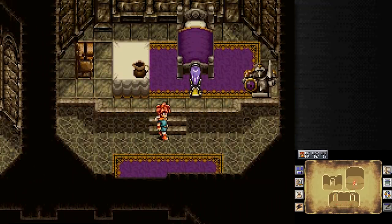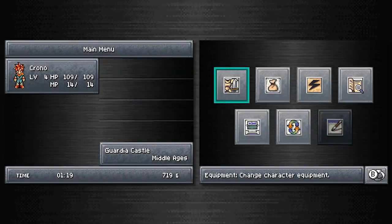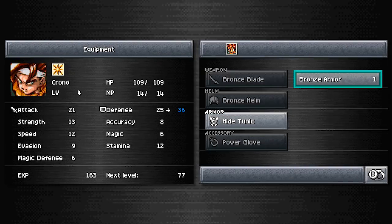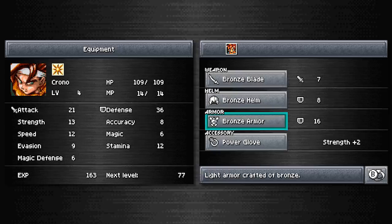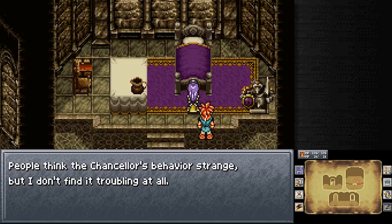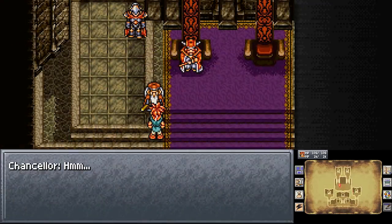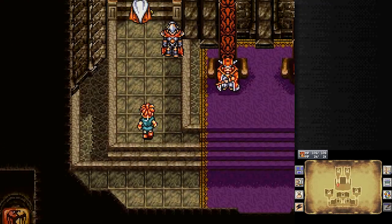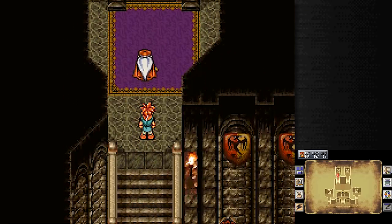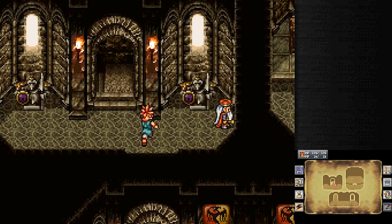And if we go up the stairs, we obtain a bronze armor. This is why I suggested not buying one back when we were in the first shop. Hide, tunic — go and hide, because the bronze armor is better than you and you should be afraid. Best insult I have at clothing. 'People think the chancellor's behavior is strange, but I don't find it troubling at all. Chancellor is a man of strong faith — why, he goes to the Manolia Cathedral every day to pray.' How suspicious! We followed you up the stairs and yet never saw you, and you were just downstairs. My buddy, you are suspicious! Let's see what he had to say. 'What do you want? Begone from here!' Not gonna say anything else to us.